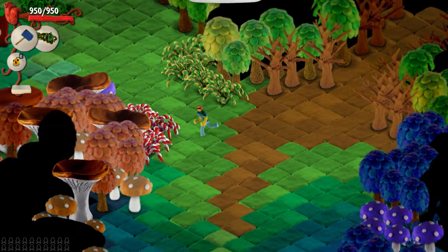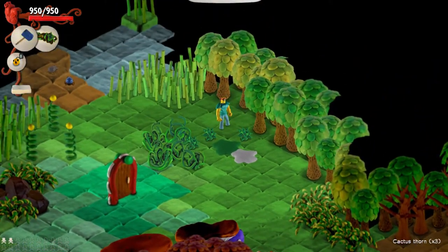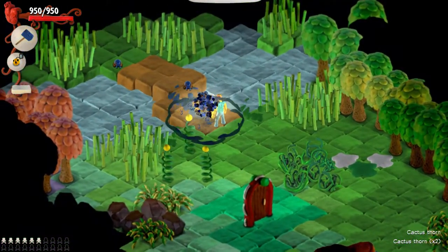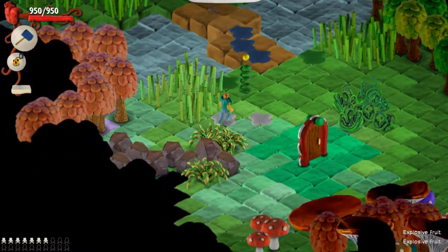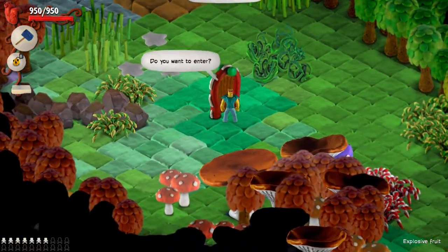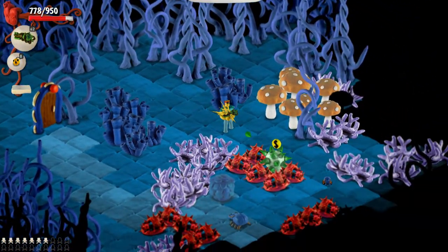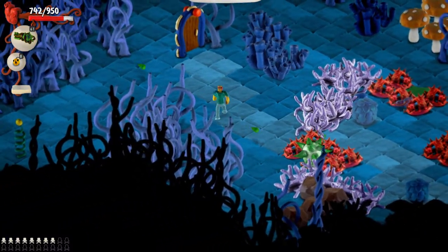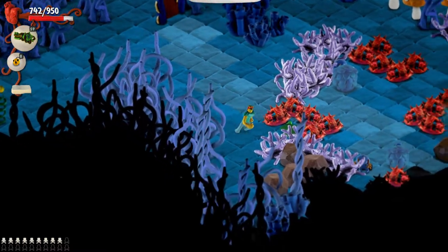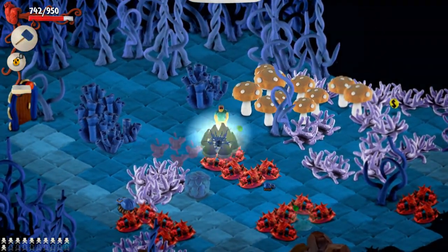Let us switch our weapon. Got a door here — whoa. I need more thorns here. The trick here is... got to use the hammer on these bugs since it's so effective.